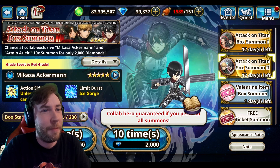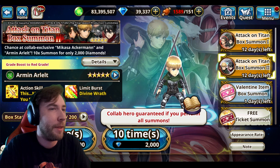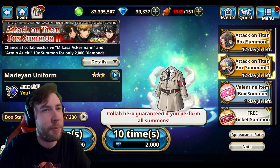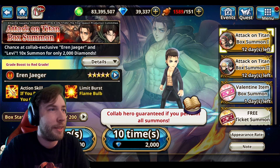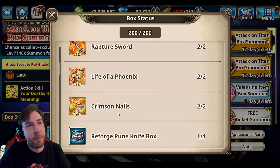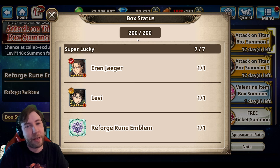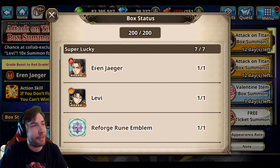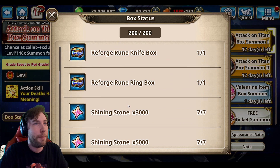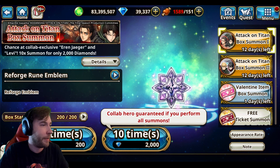It's pretty cool that they gave you a chance to get some of the old collab characters. They'll probably bring it back with Season 2 in a couple of weeks. Now we'll do some summons. We'll do Box 1, because I like Levi a lot. Just so you know how this works — it's a box, like a box of cards. You will eventually get the character in the box; there are 200 items in here and it's only a matter of time. That's the pity system.